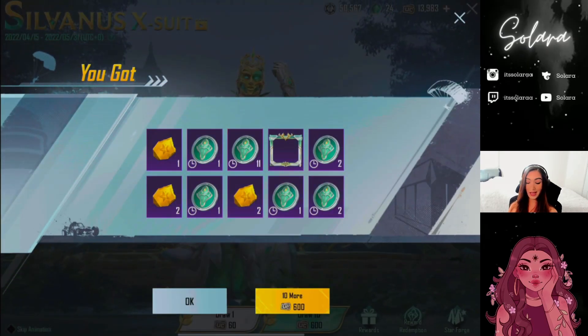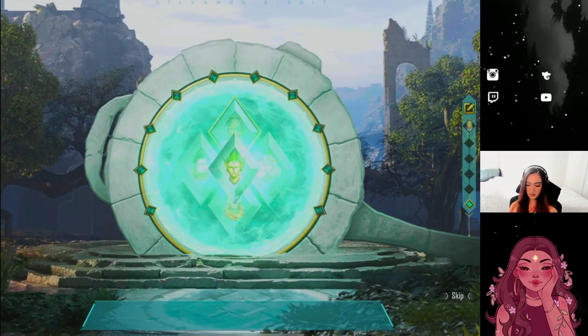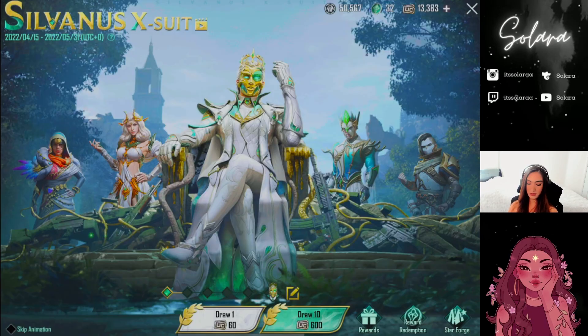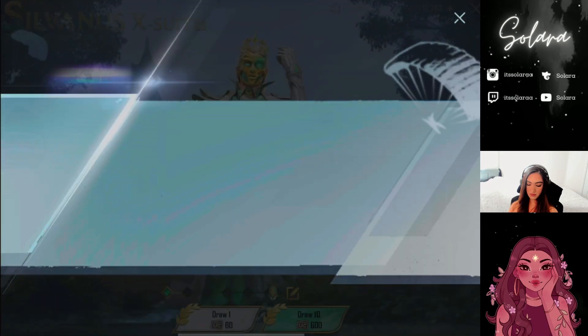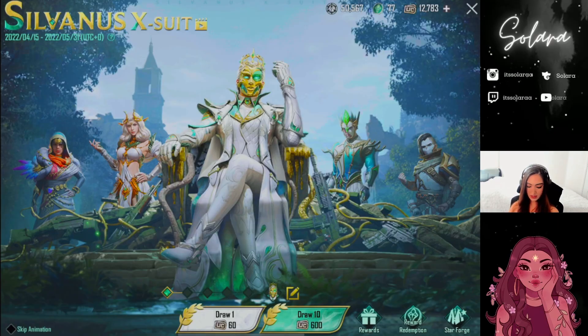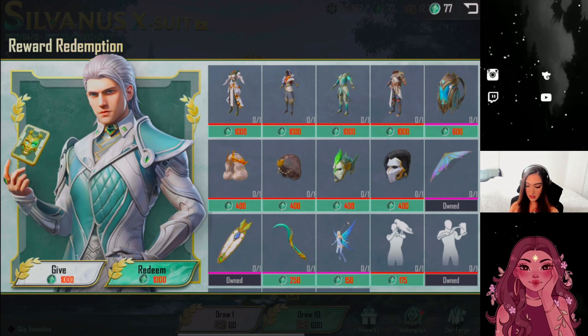We got a duplicate already and we got the frame — duplicates do transfer into coins. We got the star fragments. I'm not really going to go crazy upgrading this x-suit, but maybe we'll see — it's not my priority. We got the Heart of Jade hoverboard. I love this hoverboard, I love the nature-y theme. I really wish they did more with it — the accessories you get for this are insane. Another hoverboard transfers into 32 coins. Let me take a quick look at the reward redemption.